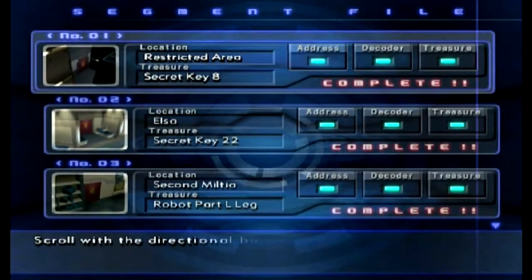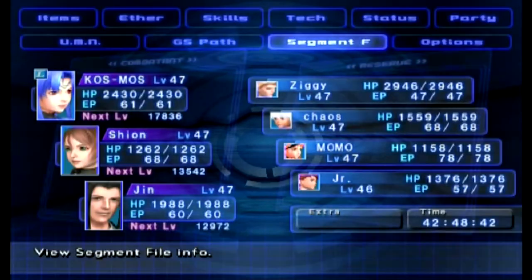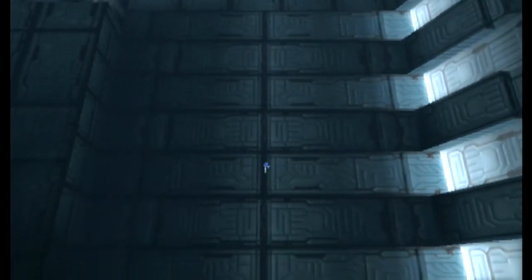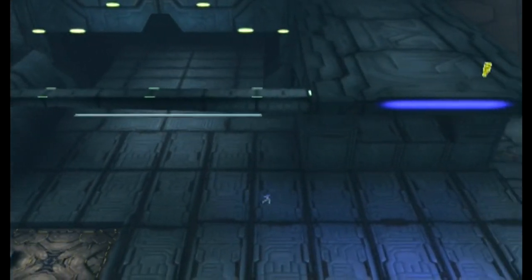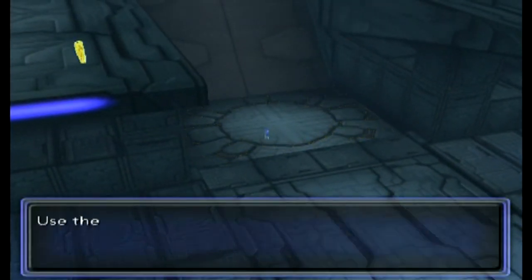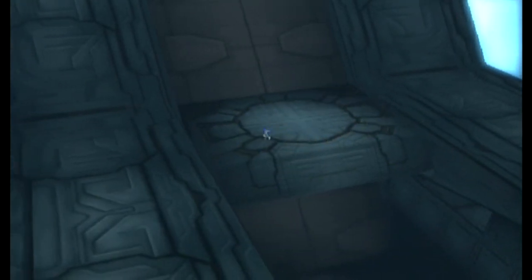Do we have Segment Address Door 10? No, we don't have any doors available to us that we haven't already opened. So everything that we will get from this point forward will be post-game content. I think it would be nice if they gave you a decoder or a door without the other, so that you knew there was still something to be done. Maybe it would have been better if there was a door or decoder you got during normal gameplay that you couldn't unlock until after the game was over, just to give you that sense that there was more and not that you screwed up everything.